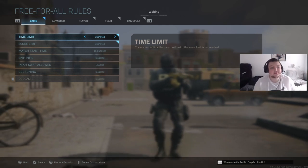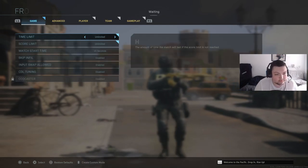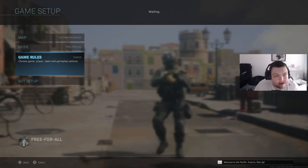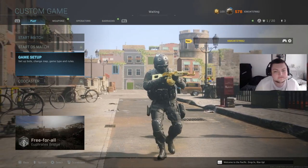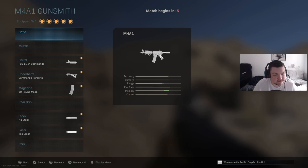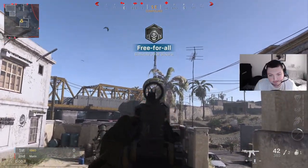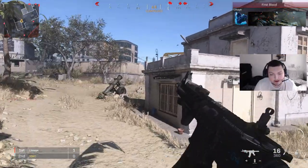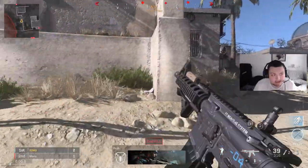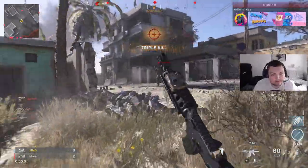Copy those settings, set bots to recruit difficulty at 11, and you can press Options to save this as a custom mode. I always start this warm-up with the high-recoil M4 class to begin building that recoil control. The recoil looks intense but once you practice with it, your actual meta Warzone weapon will feel like it has no recoil at all.